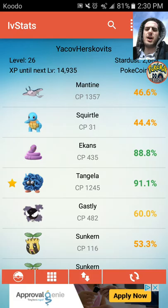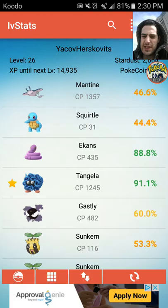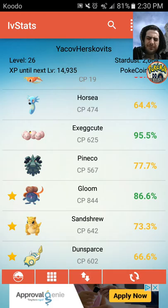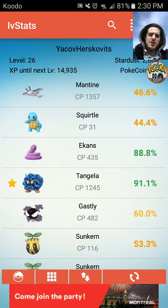This Mantine at CP 1357 is only 46.6% IV. I'm almost certain we have a better Mantine. Now that I have so many Pokémon, it's really difficult to remember — do I have a Mantine better than that? Do I have a Gastly better than 60%? Some I'll remember, some I won't. So instead of sorting by Recent, I'll click to sort by Number to go through my whole list to see which extras I have and who should be transferred.